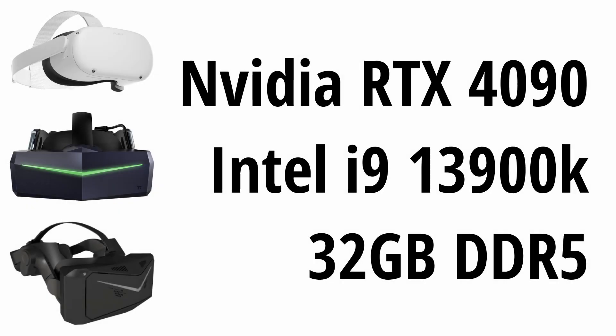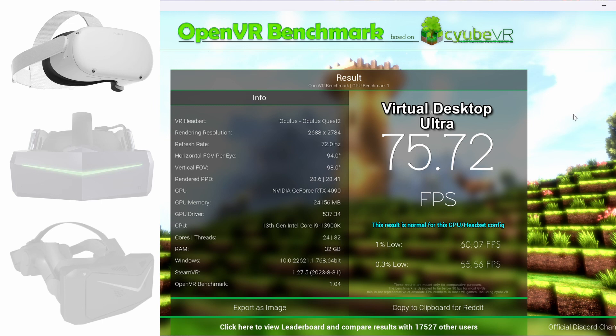First, the system specs: it's a 4090 with a 3900K, neither overclocked, and 32 gigs of DDR5. Now this is a benchmark, so it's not about trying to hit 90 fps — it's literally pushing the numbers to compare against each other. There's no point comparing your results to mine unless you've got the same system specs. If you do and get wildly different results, please let me know.